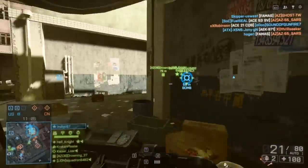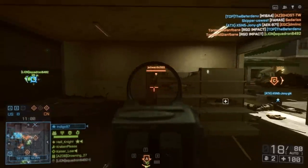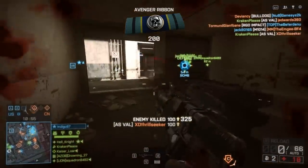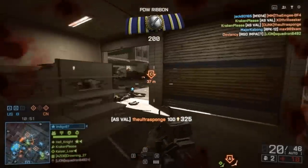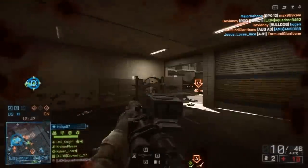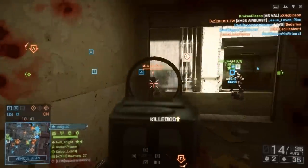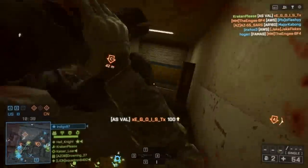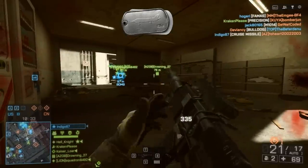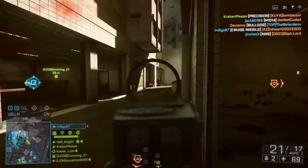Now like all weapons in Battlefield, they usually excel in an environment that is really tailored for them, and the AS Val is not an all-around awesome weapon. It's going to be very good for a lot of medium to close range situations, but longer ranges is something you're going to want to avoid. Also, you really want to take advantage of the fact that it's suppressed, so big wide open maps where you're around a lot of teammates is definitely not where you want to take this gun. You want to get into maps like Pearl Market, that's going to have a lot of stealth and flanking potential, and really take advantage of being able to get up behind people and take out three or four enemies before they even realize there's someone behind them.